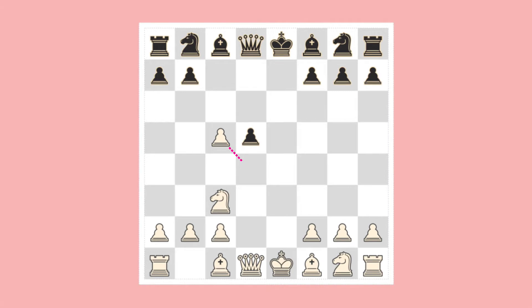Now White takes Black's pawn. Studying the diagram, we can see White's idea: if Black's bishop takes White's pawn, then White can win Black's Queen's pawn. But Black is wary. He sees his Queen's pawn as attacked twice — both by White's Queen and Knight — and defended only once by the Queen. He therefore develops his King's knight to lend additional support.